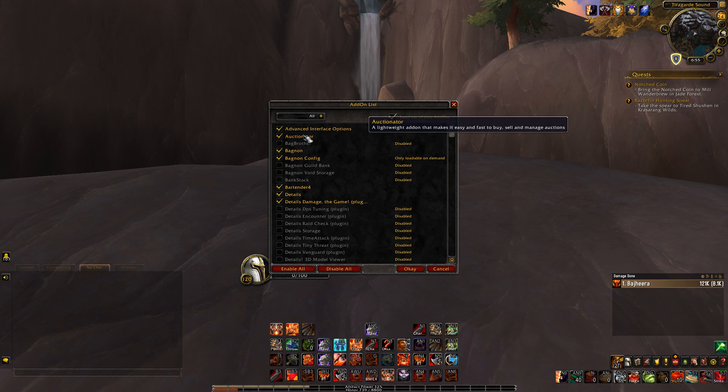Auctioneater is just my general auction house add-on. Sometimes I use it, sometimes I don't — I don't really use the auction house all that much. But when I want to post an item and see how much it generally sells for, Auctioneater lets me do that instead of manually searching.